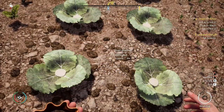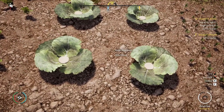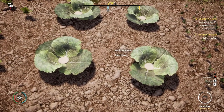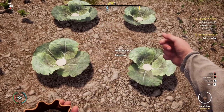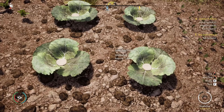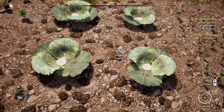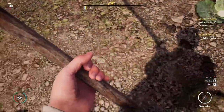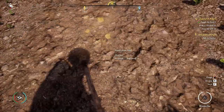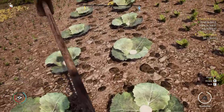If you're not sure what to do with a plot, just hover your mouse over it and it'll say 'unfertilized' — which is your hint to fertilize it. Once it's fertilized it'll say 'unplowed,' which is your hint to plow. The game is pretty helpful; it tells you what you need to do with these various plots in the farm. So let's plow.